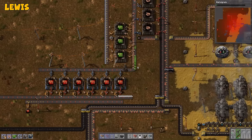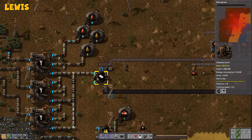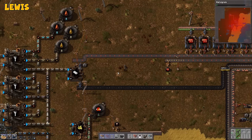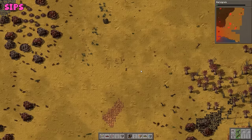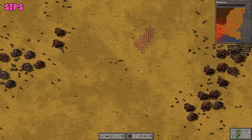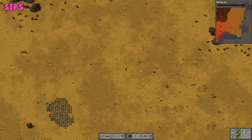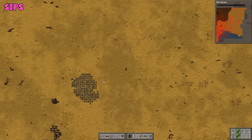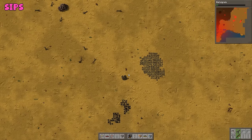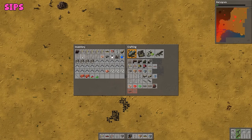Circuit boards are in such high demand. My plastic's stopped again. Circuit boards are becoming the new bottleneck — we have to do something about this. The fucking aliens are all around stuff that we need as well. This is quite a bit of stone here — found quite a bit. Let's see if this works.